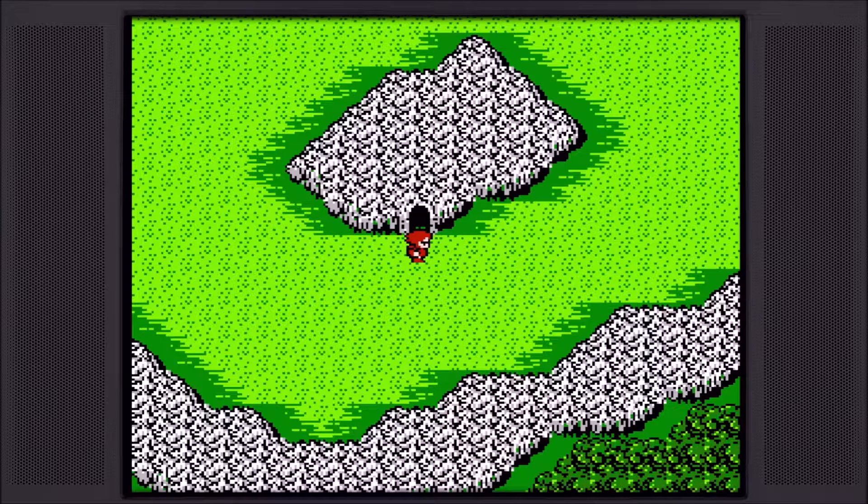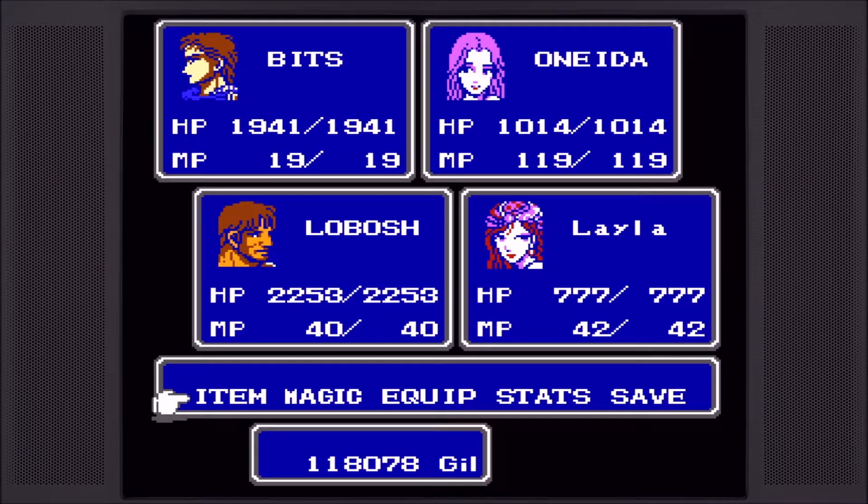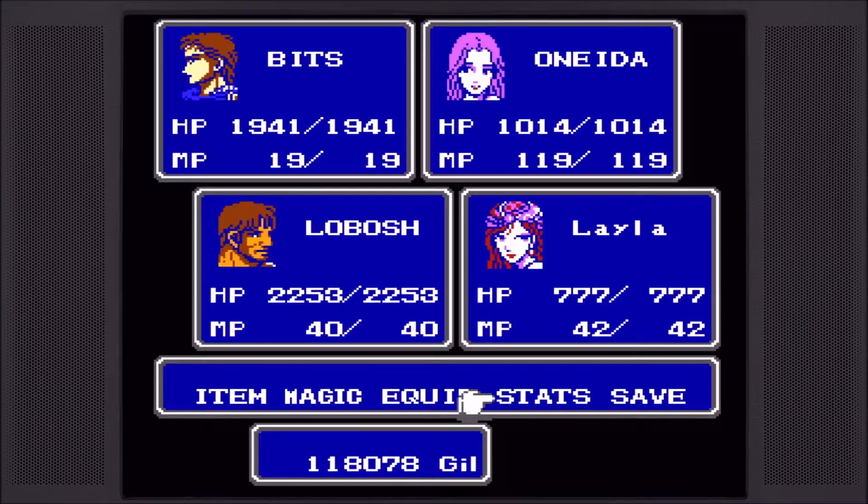I'm not entirely sure, but that's why you play the game, right? To fill you guys in a little bit, I did a little bit of grinding. I got Oneida's HP up above 1,000. I think Bits and Loboshi may have went up a little bit as well. Bits, Loboshi, and Oneida now have attack level 9.